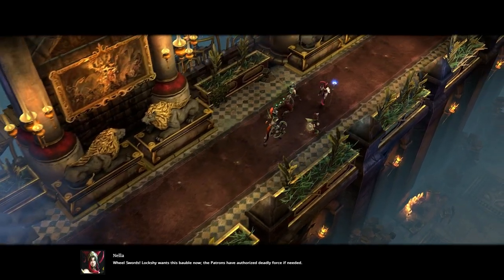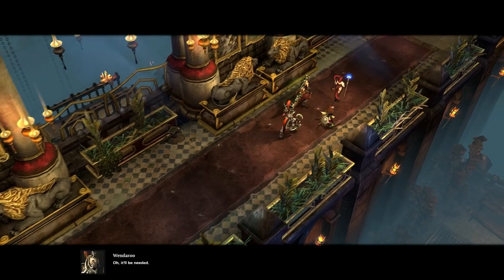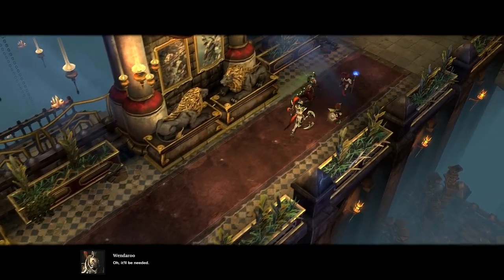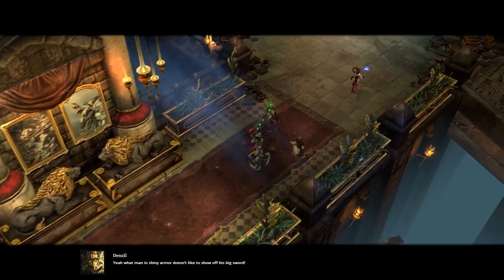Lockshie wants this bobble now. The patrons have authorized deadly force if needed. What man in shiny armor doesn't like to show off his big sword?